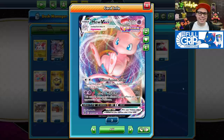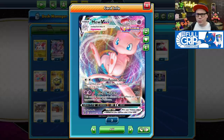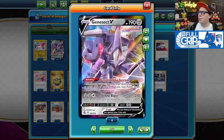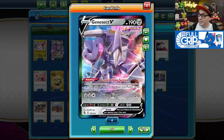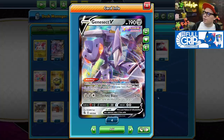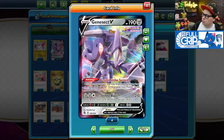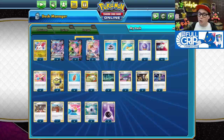Mew VMax is one of the most powerful and low-maintenance attackers in the Pokémon TCG right now. With its Cross Fusion Strike attack, for two colorless energy you get to choose one of your benched Fusion Strike Pokémon's attacks and use it. Primarily we're going to be copying Genesect V's Techno Blast, which does 210 damage. Genesect V is also one of the best draw-support Pokémon in the game with its Fusion Strike System ability — once during your turn, you may draw cards until you have as many cards in your hand as you have Fusion Strike Pokémon in play.